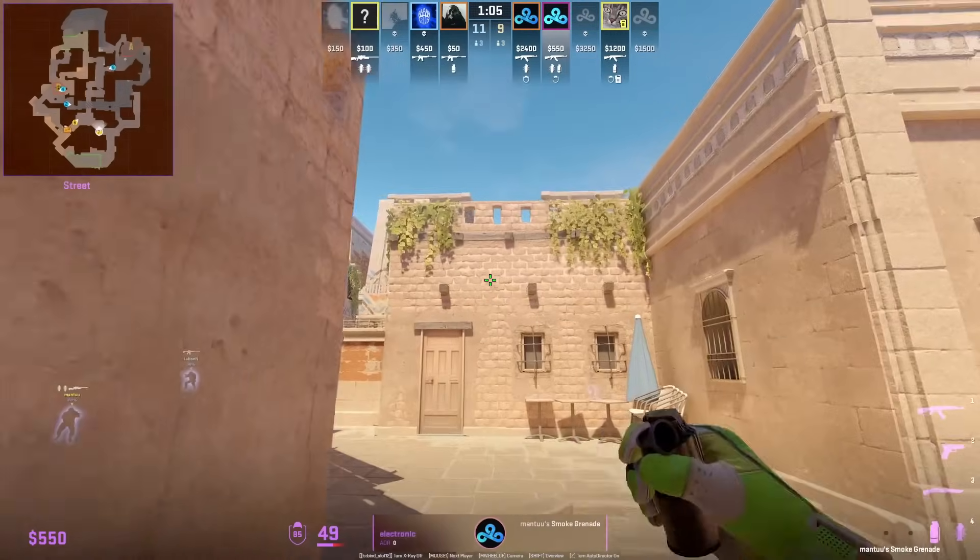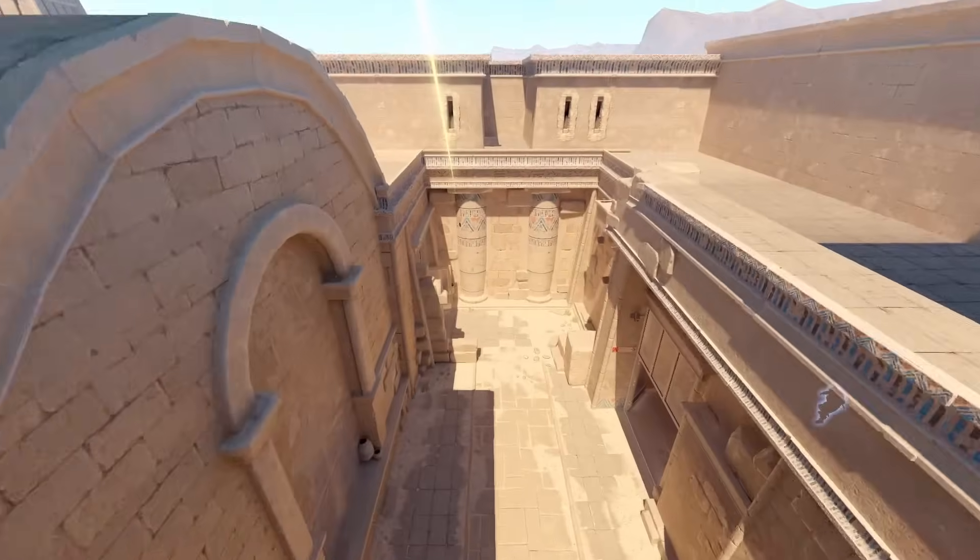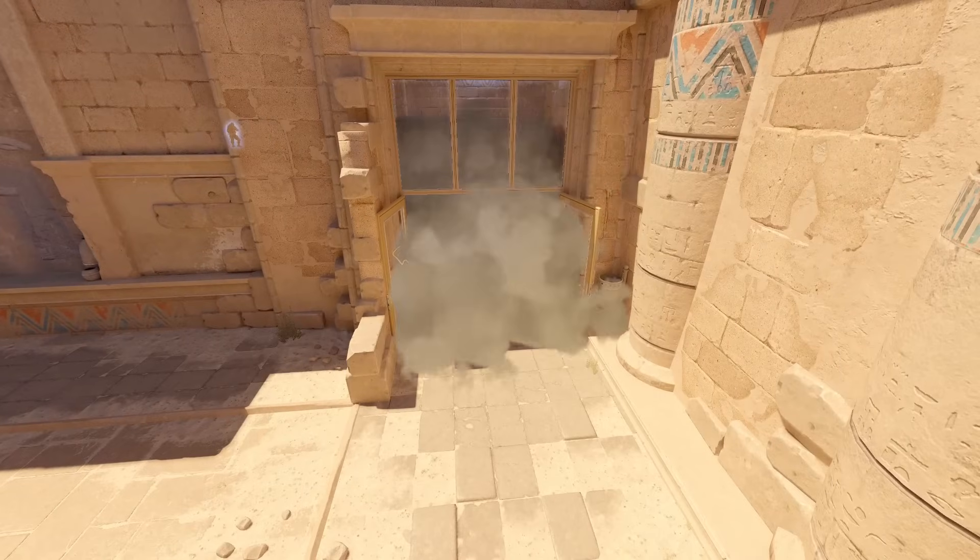Go out mid to camera safely using this smoke from Electronic. He W jump throws it and the smoke lands deep, blocking off the mid temple side.